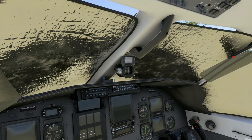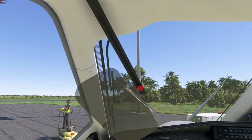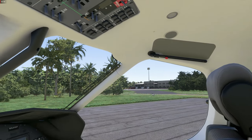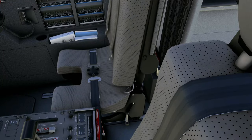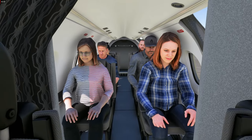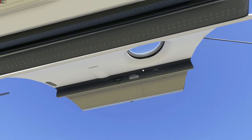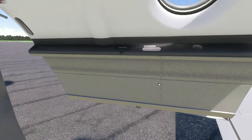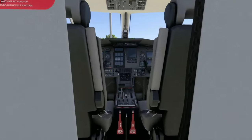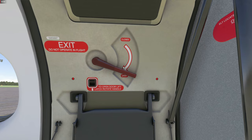Here we are in the very well modelled cockpit of the SimWorks Studios PC-12. First we get rid of the sun visor by clicking it, and you can move these sun visors out of the way as well. You can show or get rid of the virtual co-pilot model by clicking at this spot. We have six modelled passengers on board — they all look a bit frightened. First we close the large rear cargo door, then click to secure and close the handle.